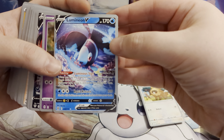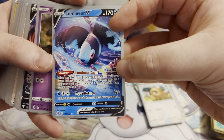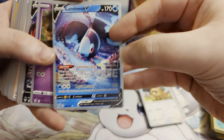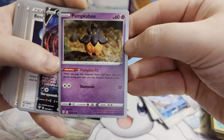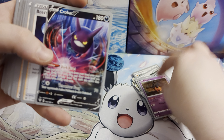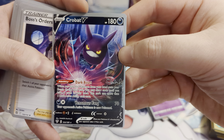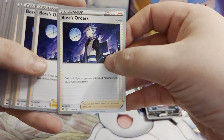Lumineon V — great ability on there, search your deck for a supporter card, and we always need supporter cards. Pumpkaboo — may discard a Stadium in play, that's the real thing for Pumpkaboo. Crobat V — we all know Crobat V's ability: draw cards until you have six in your hand.